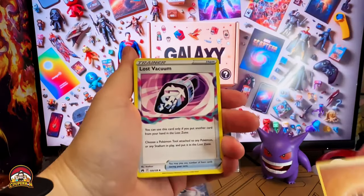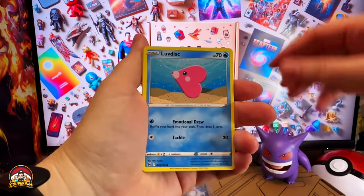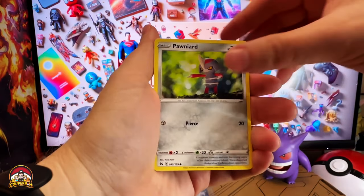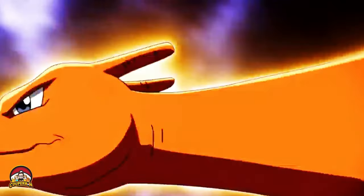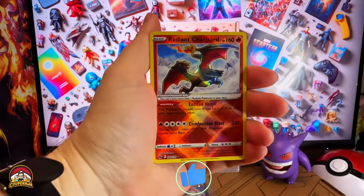Fighting energy. Lost Vacuum. Electric. Ultra Ball. Love Disc. Chatot. Yanma. Horneed. Wicketot. Fire! Fire! Let's go! It's not the Mew, but you can't be upset with packing a Charizard.